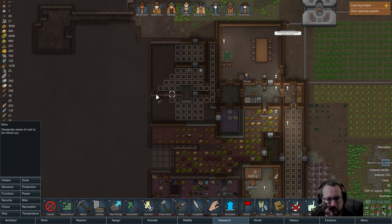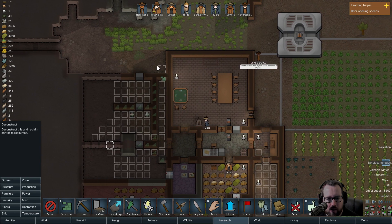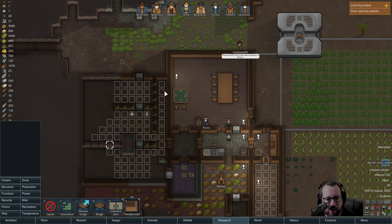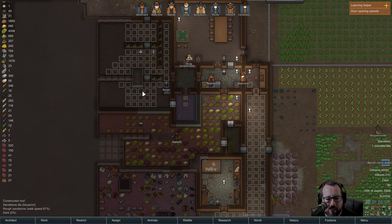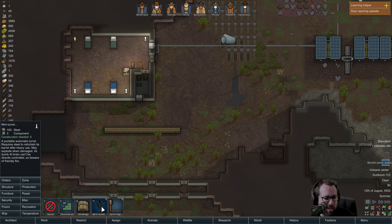I want to mine all this out and I want to deconstruct all this. I need a door somewhere. I've got one here - that'll be enough, okay that's fine. Gun turrets research is finished - nice, let's get on with this. It's going to take a while but let's get on with it.